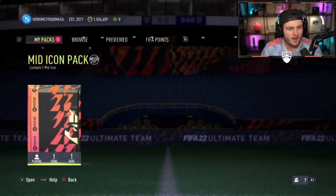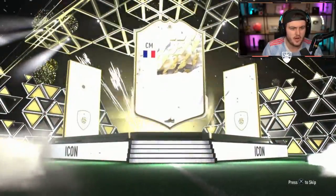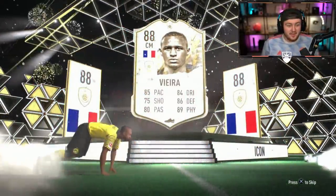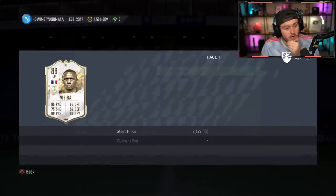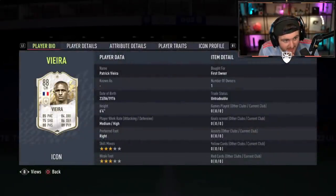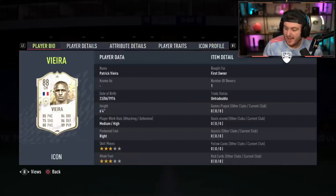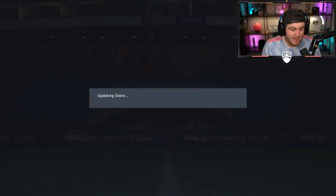Next mid-icon pack — How I Met Your Matter, 1.5 million coins. Let's make the rich richer. 90-plus, please. No, but it's French, centre-mid. Wait — that's Vieira! Oh my word! No way! Mid-Patrick Vieira — what a pull! He's worth over 2 million coins. That card is just phenomenal in-game, absolutely incredible. There's your Arsenal icon — one pack late, but there's your Arsenal icon. What a pull!